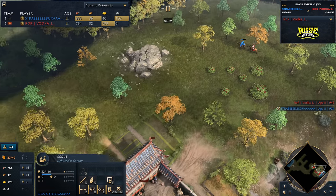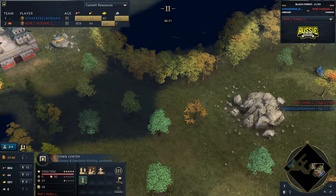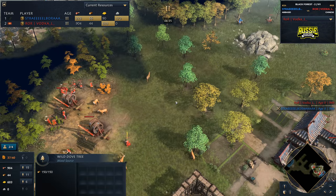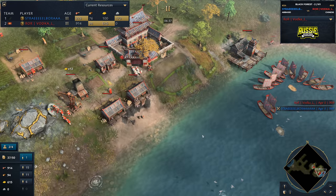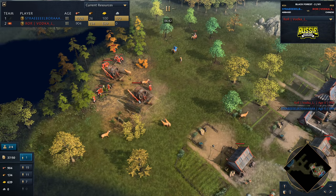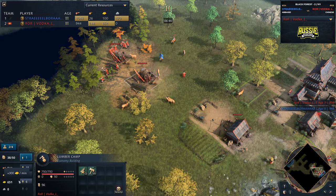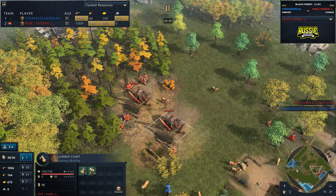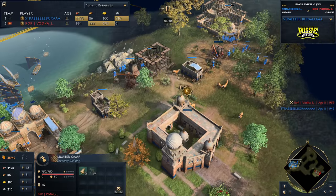This scout is probably going to be going down - if the town center doesn't get its shots in, the Barbican of the Sun is definitely going to. A lot of villagers on wood despite the fast castle - this is impressive to see that he's got this many villagers on wood despite going for such a quick fast castle. He's probably going to be able to get this down at close to seven minutes, so it's a pretty good time for him.